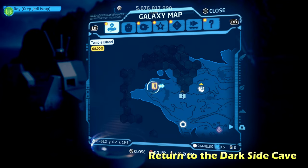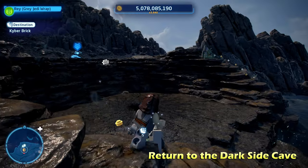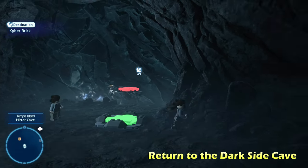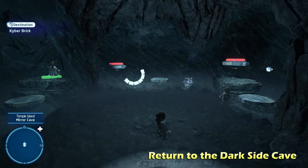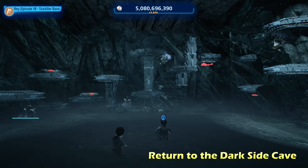Next up we're going to do Return to the Dark Side Cave — probably one of the coolest puzzles in the entire game. We're going to fall into this pit, which you saw in the movie. In the reflection there's going to be a mirror, and you're essentially controlling the ray on the other side of the mirror. You have to get them to hit the red switches each time.